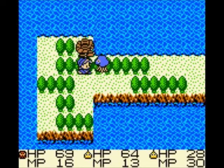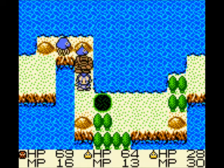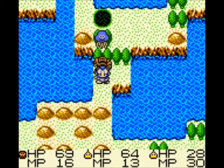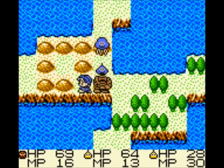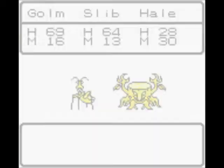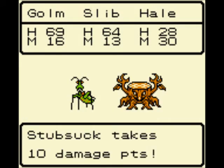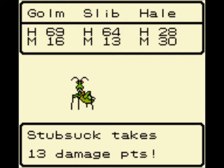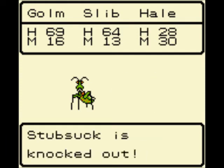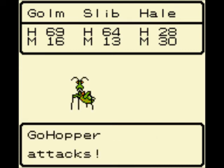If you're traveling here for the first time, you either want the Gremlin or the Stubsuck. You definitely want to keep Hail, and probably want to keep Slip just for the sake of his high HP. Another Go-Hopper — maybe I'll get it this time. Every dungeon introduces at least about three to four new monsters, which is pretty nice.